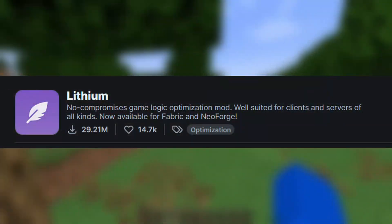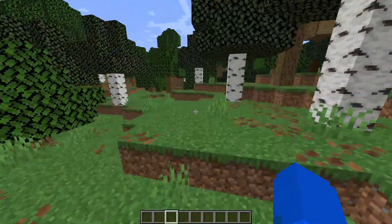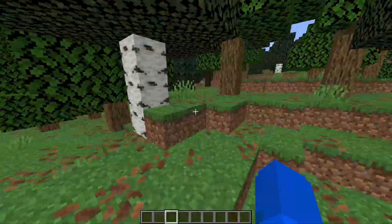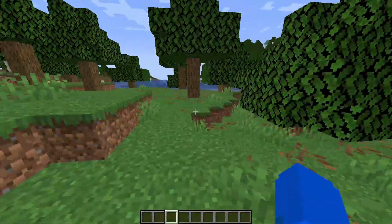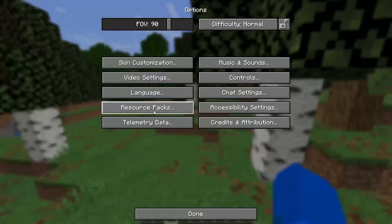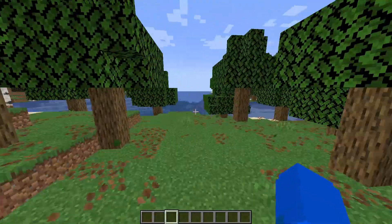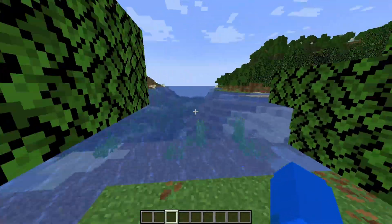Now lastly we have the Lithium mod. It's a side mod which you can pair with Sodium or any other FPS boost mod. It's a really cool mod to improve server performance, and of course it works similarly to Faridcore as another side mod.